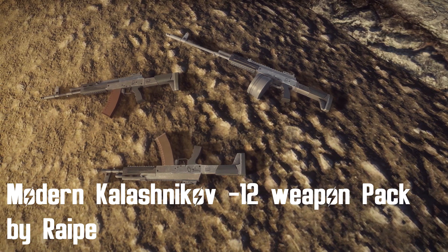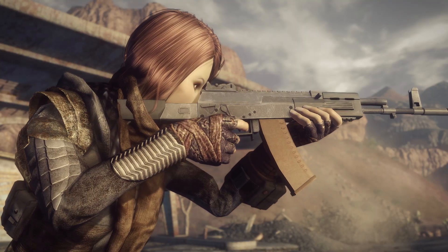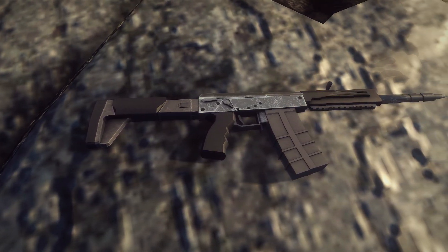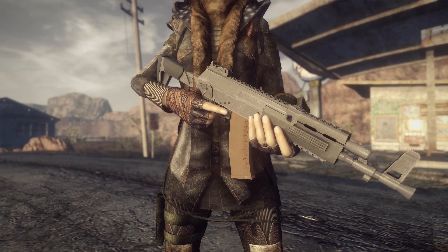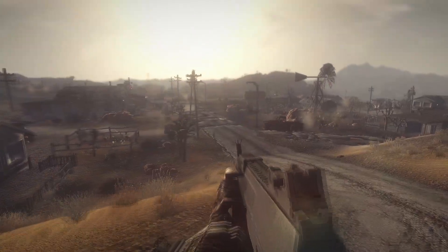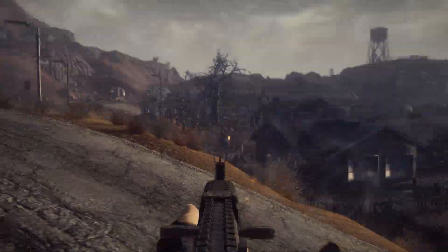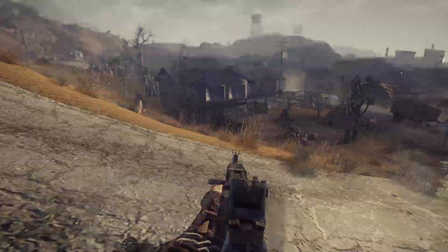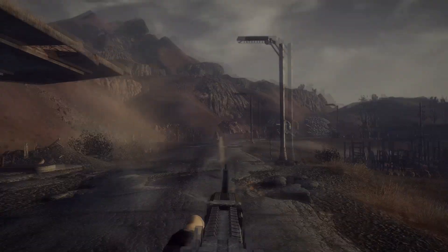Next up is the Modern Kalashnikov 12 Weapon Pack by Raipe. This mod adds brand new weapons into the game that can be found in Novak in the player's room. You can find five new weapons — two assault rifles, one LMG, one sniper rifle and one shotgun. They come with custom textures and models, though I felt the textures were a bit too shiny, maybe due to the ENB I use, and didn't fit into the wasteland that well. Their overall quality was pretty good and they were useful in combat — thanks to the combination of assault rifles, shotguns and sniper rifles I could use them in any situation. Note that they don't work well with the Asura reanimation pack, but overall it's a pretty cool weapon pack if you enjoy Kalashnikovs.